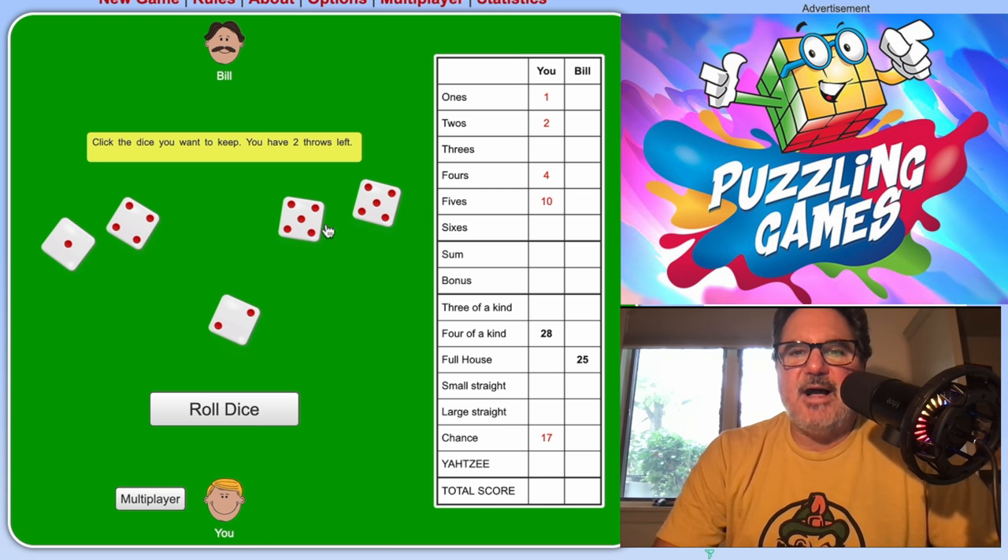My opponent has rolled. My turn: I've got a three, a three, a five, a five, and a six. I could go for my threes, or I could keep the two threes and two fives and roll that six to try for a full house — I need that fifth die to be either another five or a three. I save them, roll, and it's a five — I'll take it as a full house.